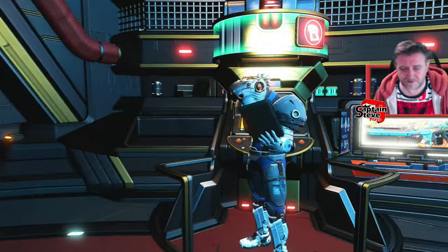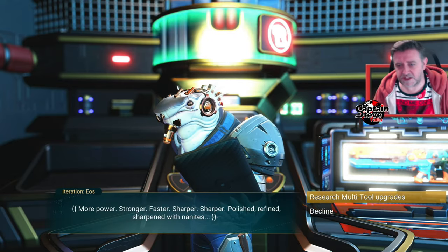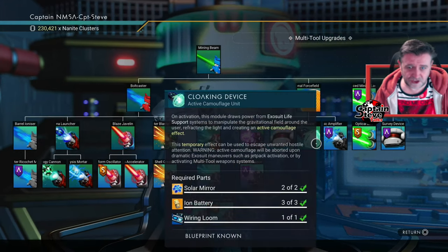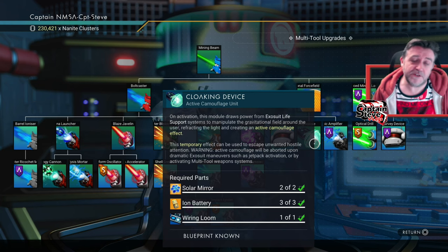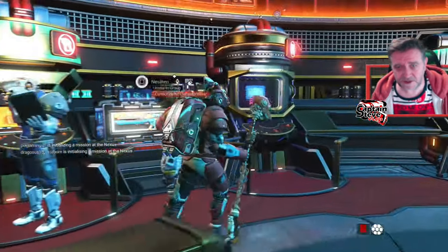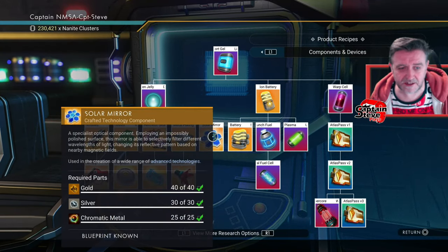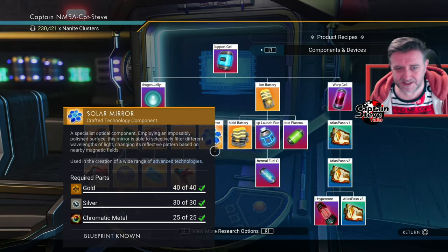I'm trying to talk to Eos rather than invite that other player to play with us. Here we go — research multi-tool upgrades. You should find the cloaking device right there, underneath the personal force field. Just grab that. That's all you're going to need. You can see that you need to be able to craft solar mirrors. If you haven't got the blueprint to craft a solar mirror, just go to this one right next door. Inside of here you should find the recipe for the solar mirror. Easy peasy, lemon squeezy to get this done.